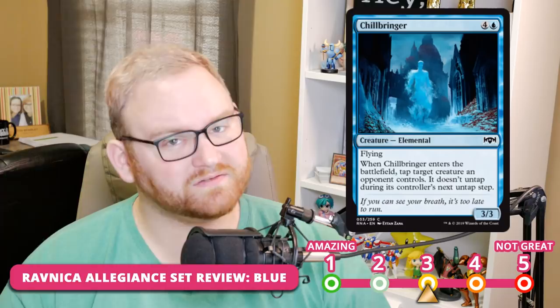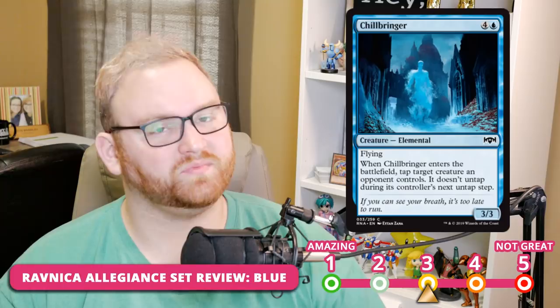Chillbringer is a 5-mana 3/3 flyer. When it enters the battlefield, tap target creature an opponent controls and it doesn't untap during its controller's next untap step. Chillbringer is a 3 for Limited — it's 5 mana for a 3/3, but it flies and taps something down, making it a good top-end bomb in the 14th or 15th slot. For Standard, it's a 5 — great in Limited but there are far better five-drops in Standard. You'll see it a lot in Draft and Sealed as a great flyer to slow opponents down in blue-white or Simic tempo.